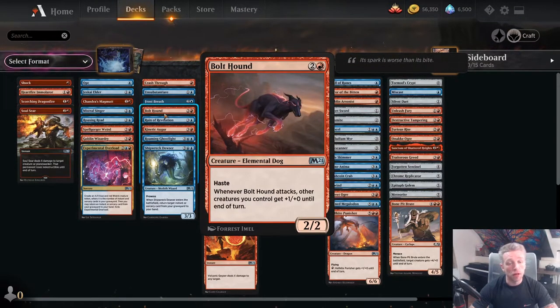Frost Breath — when I first started this format I didn't think it was very good, but having played against it and with it more, especially in a Blue-Red deck, I think it's very powerful. 3 mana to remove 2 blockers for 2 turns is very, very good. It's not great if you're behind, but as an aggressive card, Frost Breath is great. Bolt Hound is a great 3-drop — much better in White-Red because of more synergy with attackers there, but still a good card: a 3-mana 2/2 haste that gives other creatures +1/+0.